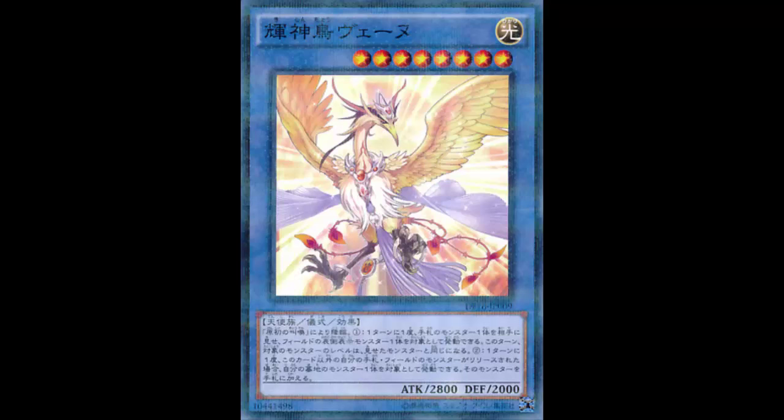Today we're looking at Radiant Divine Bird Venny — I think it's pronounced Venny. It's a Light Fairy Ritual Effect monster at Level 8, with 2800 ATK and 2000 DEF. That's pretty solid. It reads: you can ritual summon this card with Primal Cry.